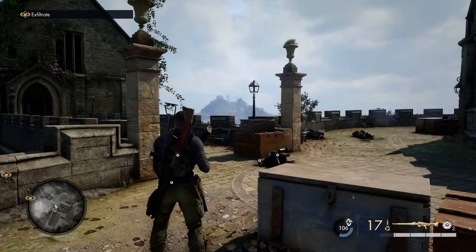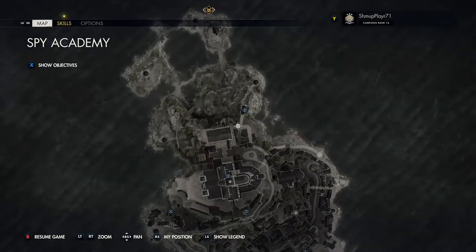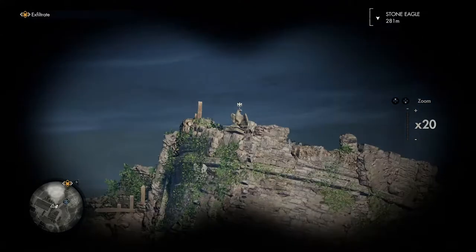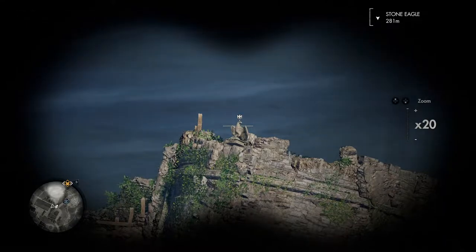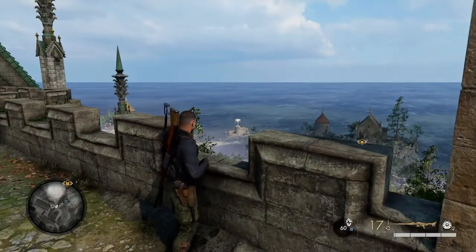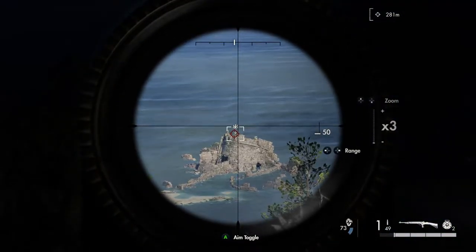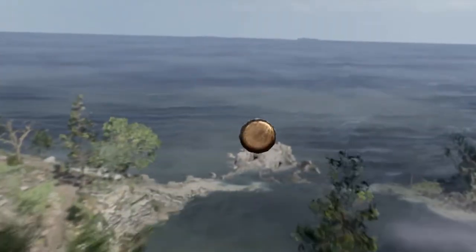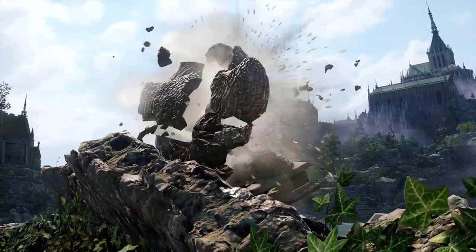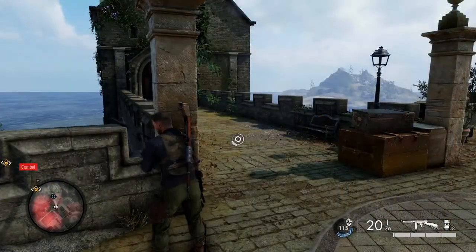Then make your way to this little area here — that's where I pointed to earlier on that hidden item. If you look in the distance, you'll get your last Stone Eagle, which is quite camouflaged against the rocks, so it's very easily missable. I'll point it out on the map. Check it out through the sniper — it's out to the sea on a little island.